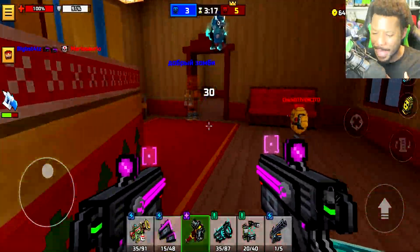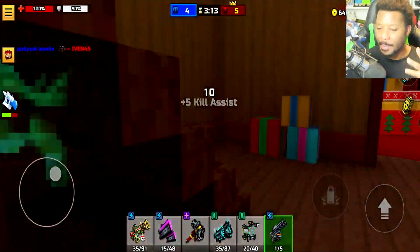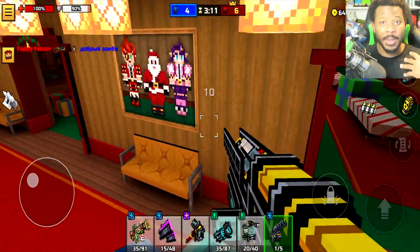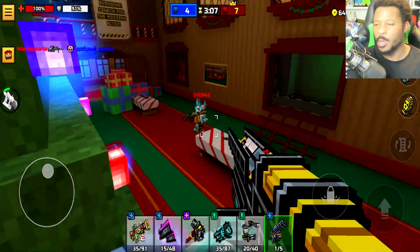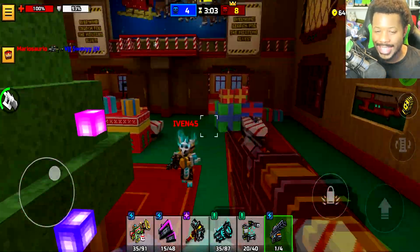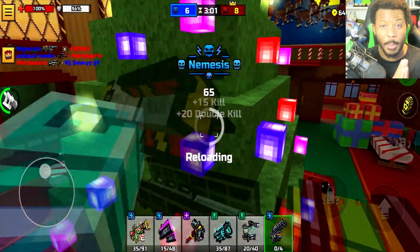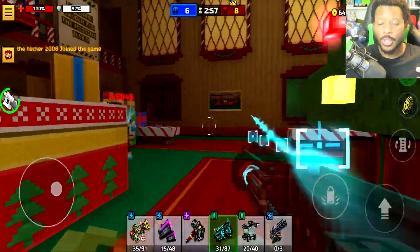Hey, what's going on guys, Big B Pixel Gun here, and welcome back to a brand new episode. This is going to be a little bit different because today I'm going to be talking to you guys about the next update for Pixel Gun 3D, which should be the 20.1.0 update. This is going to be awesome — I'm going to be showing you guys some pretty cool leaked teasers that we are able to show you all.